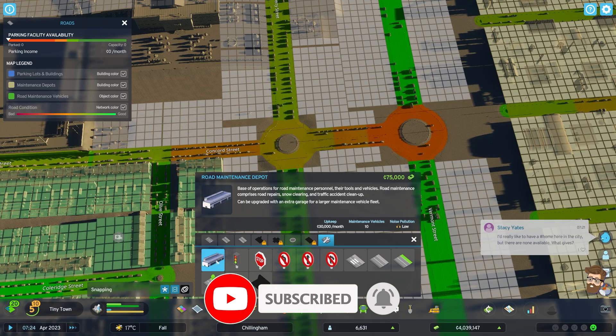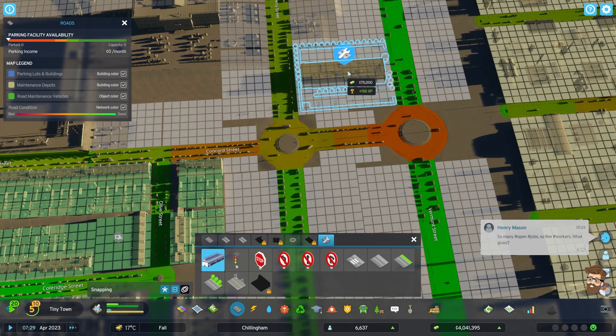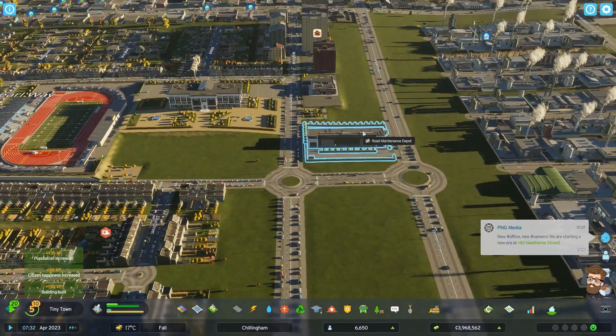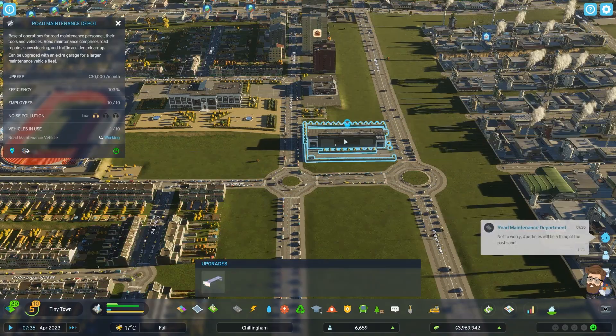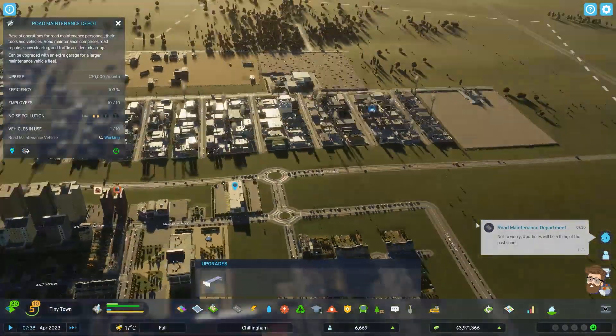I'm going to start by slapping on a road maintenance depot. The upkeep is $30,000 a month, but it's going to help maintain the roadways. I do like having it kind of near the entrance to the city, so I'm going to slap that down right there. We can also upgrade this building with an extra garage, which will put more vehicles out there and keep the roads in better shape.